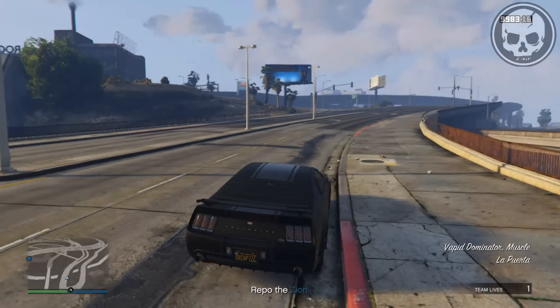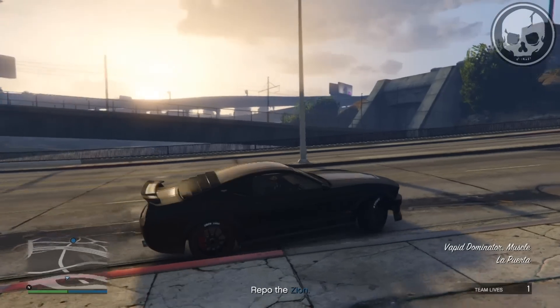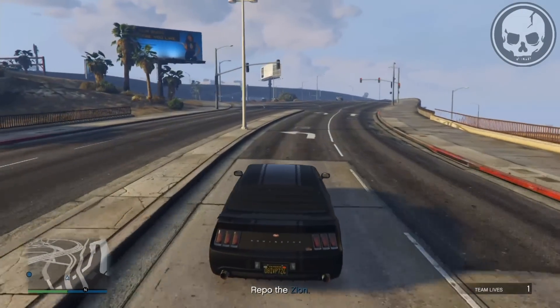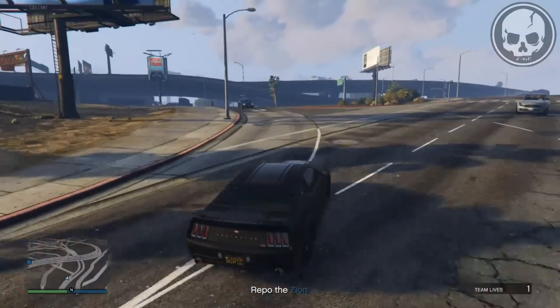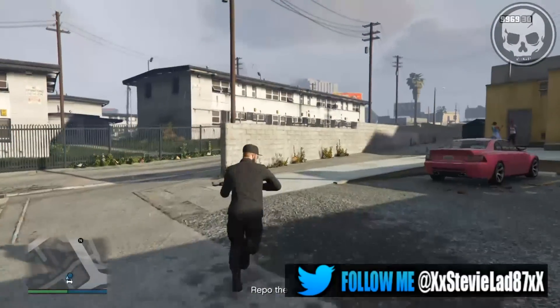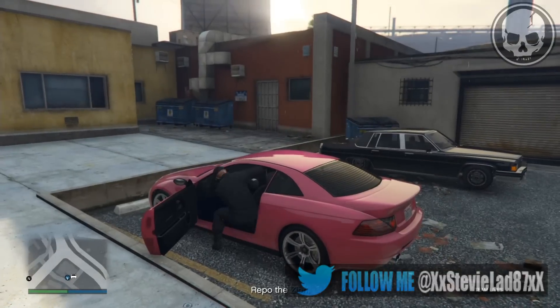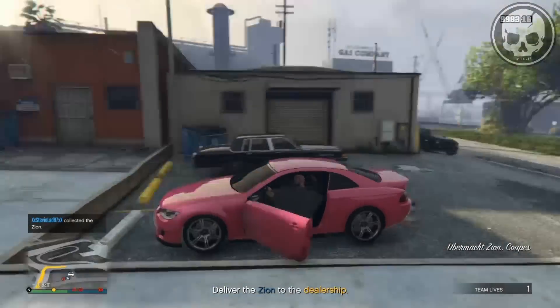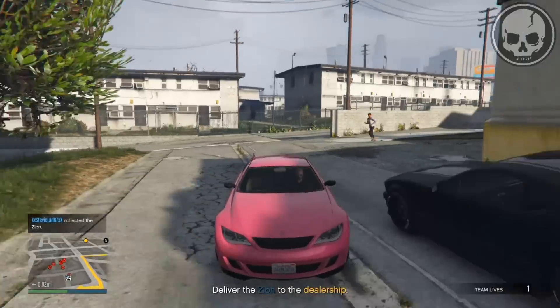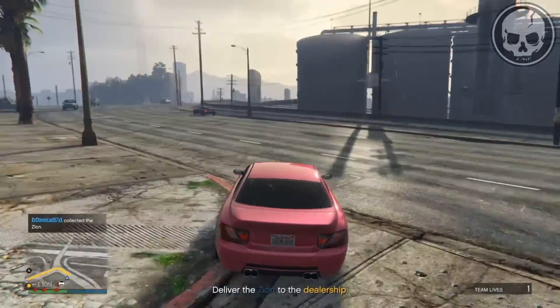You can do this completely solo. When the mission has started, head over to the little blue icon on the map, which is a pink Zion car that you're going to have to repo from the gangs. When you get in it, a heap of gang members will try and attack you — you can kill them if you want, but there's no point wasting time.